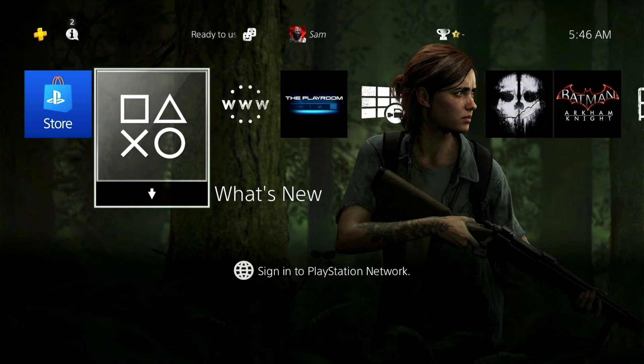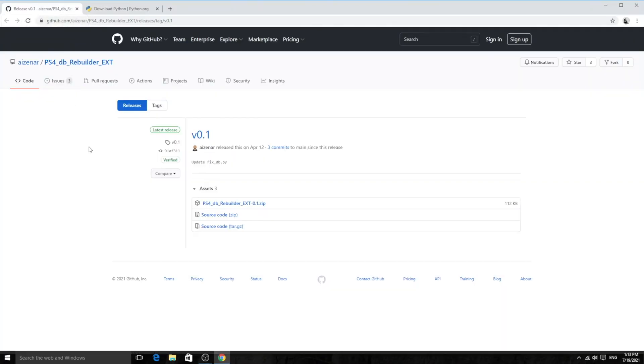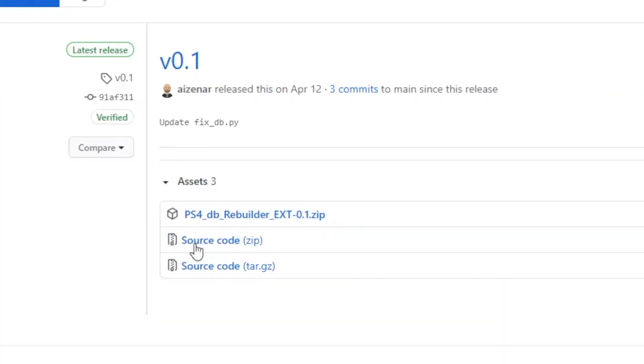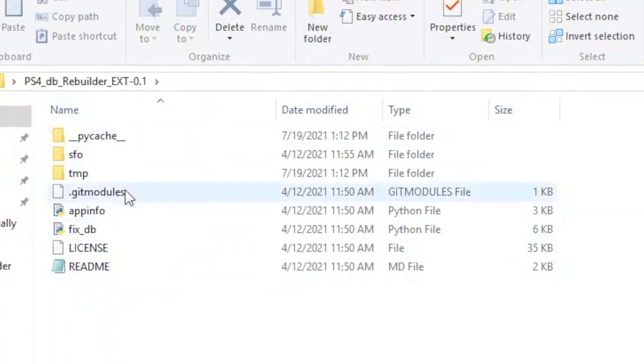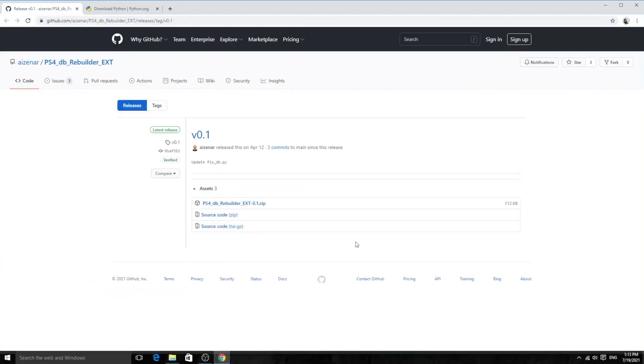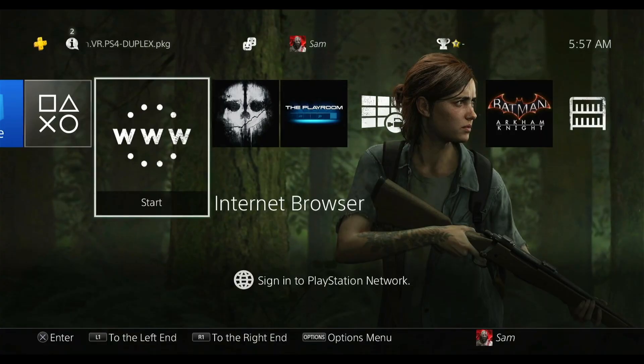We're going to jump into the system and run some scripts. It's going to be easy and I'll show you step by step. First, download this PS4 database rebuilder tool. I've already downloaded and extracted it to the desktop — this is what we're going to run: fix_db. Before you do this, you'll need the latest version of Python installed on your computer. If you don't have Python, go ahead and download it. I'll leave the link in the description.